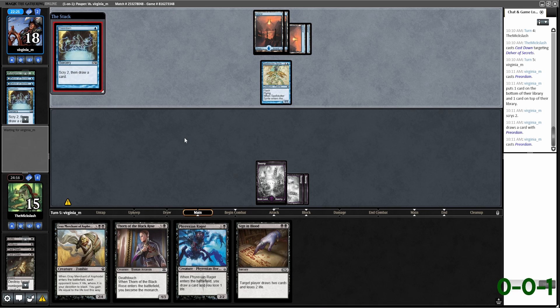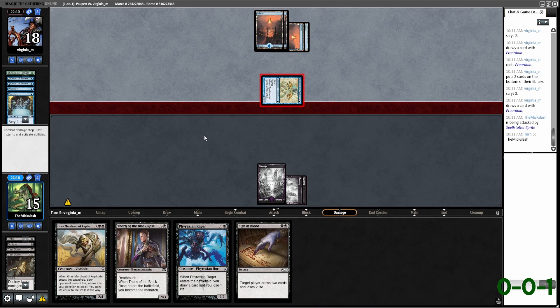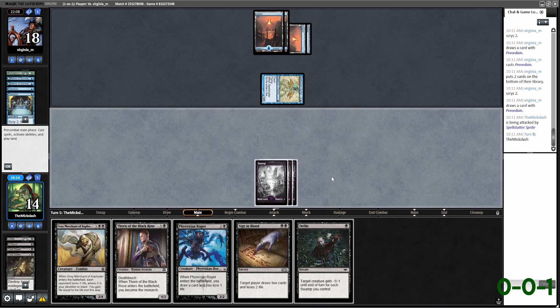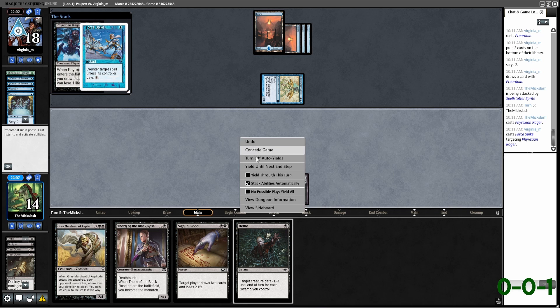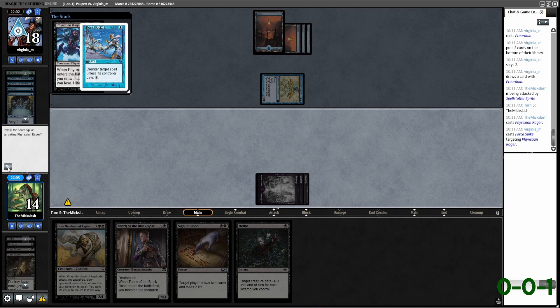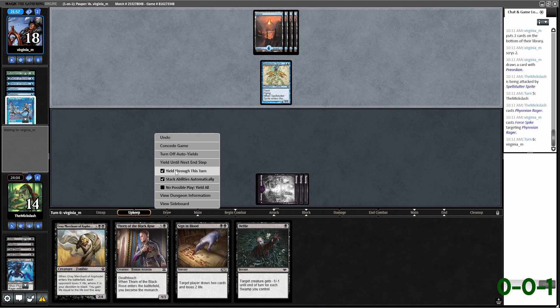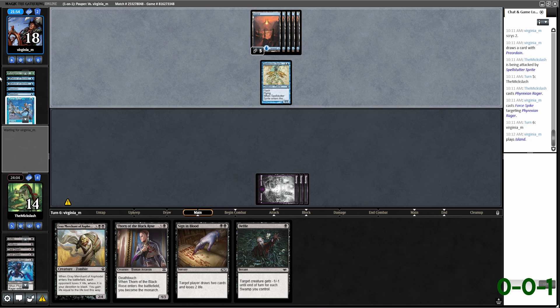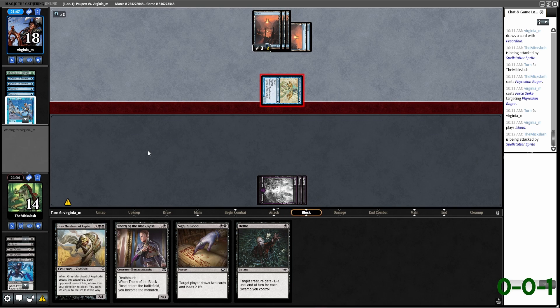Crypt Rats definitely comes in, but I'm probably going to bring in Divest and Duress honestly. I also don't want Thorn of the Black Rose in this matchup because basically everything they have flies — so I don't like the idea of potentially just giving them a free monarchy that's hard for us to get back. I've had pretty much bad matchups every time I've played against this deck with this deck — about eighty percent of the time anyway, so it is what it is.